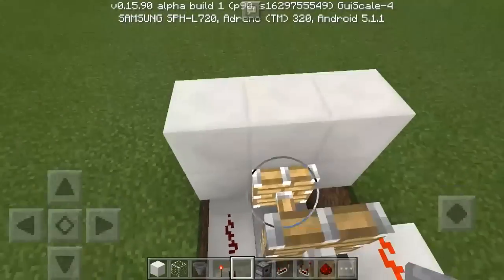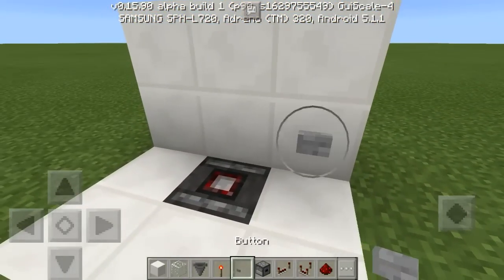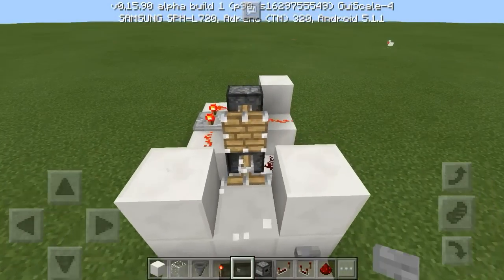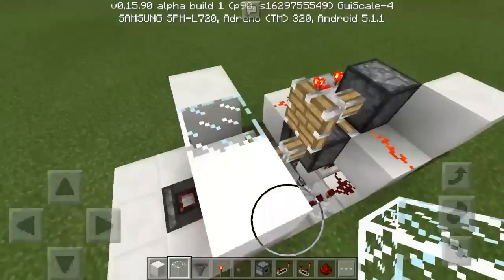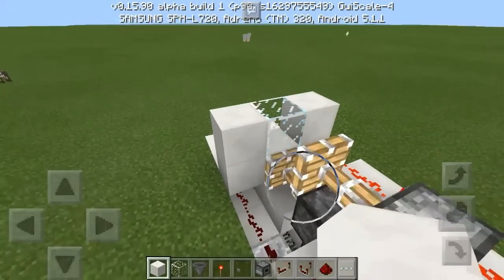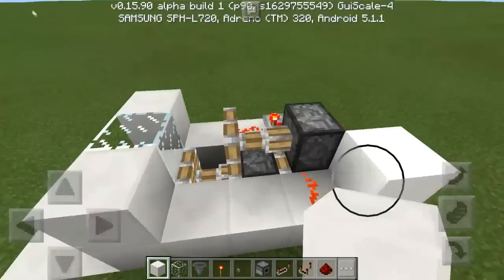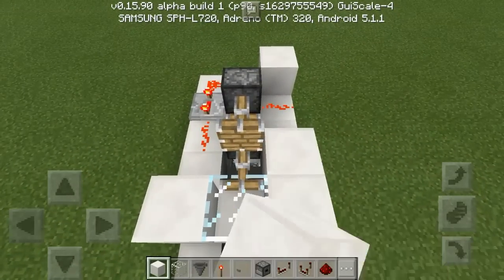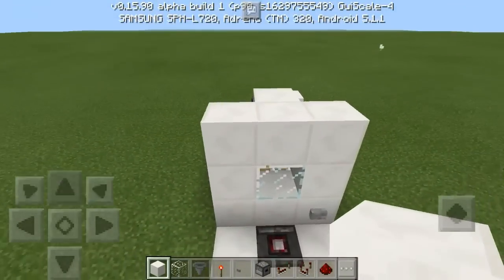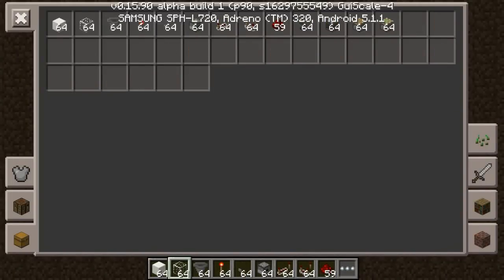That block I placed over here is for our reset line — place a dust on it and a button on this block, and that's our reset. Now destroy that block and place our window there so we can check if we have any anvils left. The rest of these blocks are aesthetic. Since the piston pulls back you'll be able to see in here, so place blocks here, here, and there — then a block here and here and on top, plus some blocks there — creating a little room where you'll be able to see your anvils.